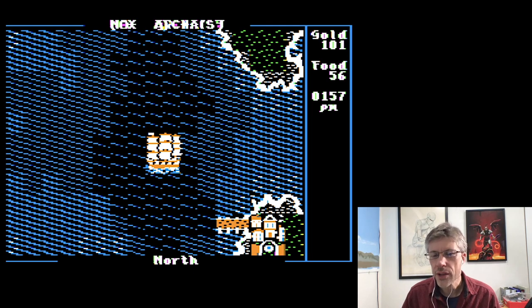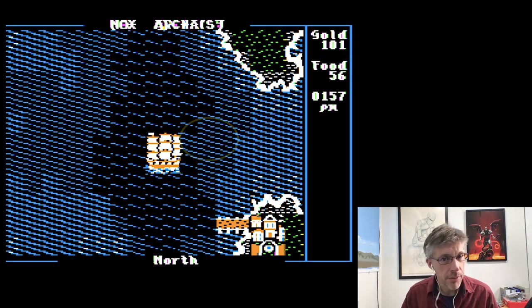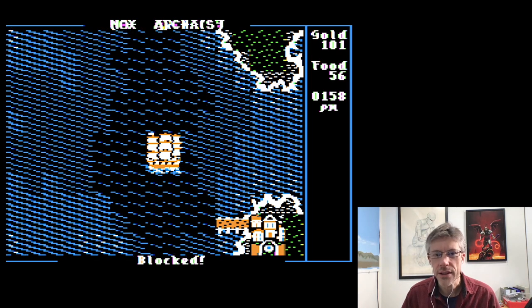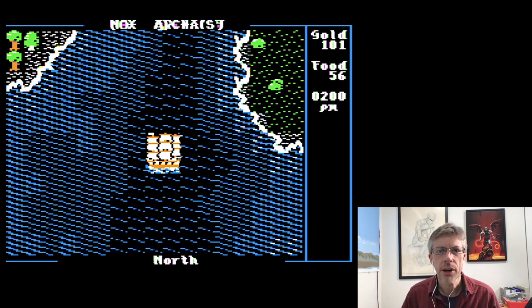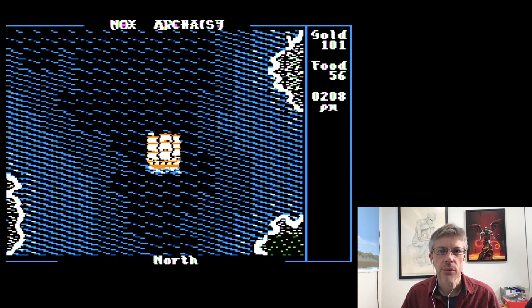Now that I'm sailing, you can see there are four different types of water in Nox Archaeist. There's the surf which has little white lines in it, the shallow water which is a light blue, deep water which is a darker blue, and here where I'm sailing is actually rough seas. You can see if I try to go to the east, it won't let me because my frigate can only go in the very deepest water. So I'm navigating through this channel between the islands until I get to more open water.